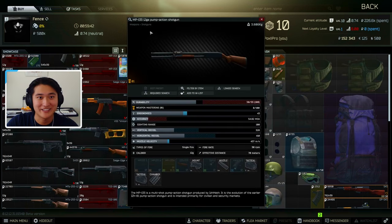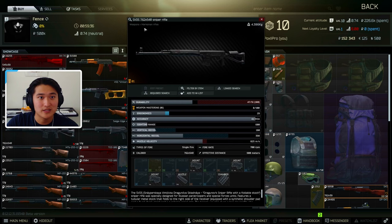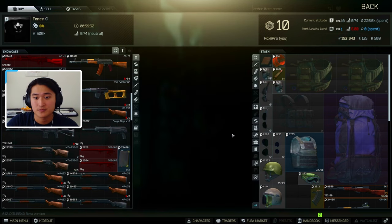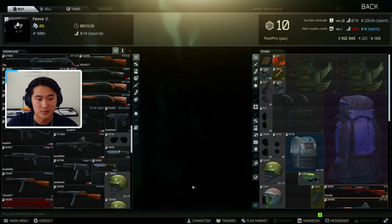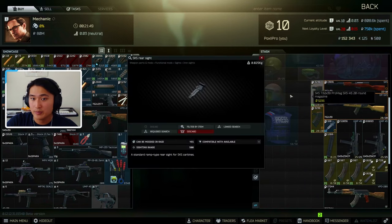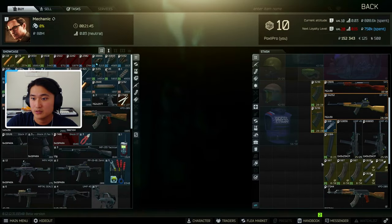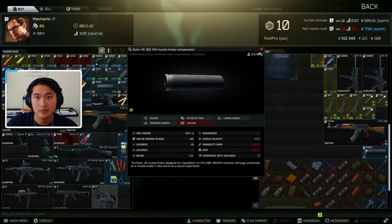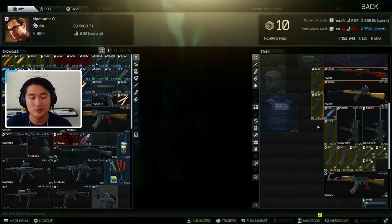This shotgun here is categorized as weapons shotgun, so it would go to Jaeger instead. This marksman rifle would also go to Jaeger. Those are examples of which ones go to Jaeger — all other guns go to the Mechanic. The Mechanic also takes weapon parts; anything with a category of weapon parts and mods goes to the Mechanic. A silencer would also go to the Mechanic for the best rubles.